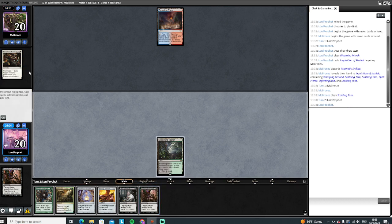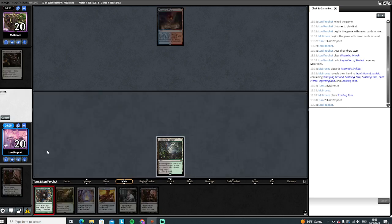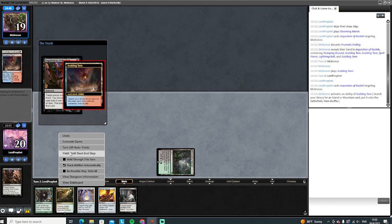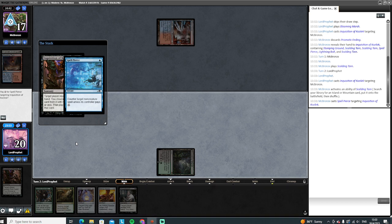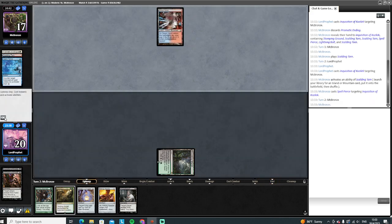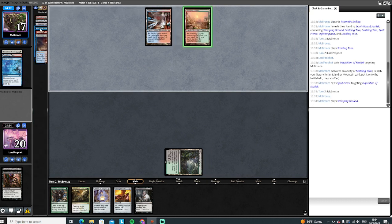No land, just Inquisition. The question is — they'll probably just spell pierce the Inquisition. I think we have to fire it off anyway. That's going to set us back a little bit, but either way this spell pierce is going to get out of their hand. They're fetching, they're going to spell pierce it. That's fine — that's why we didn't fire off the stirrings.